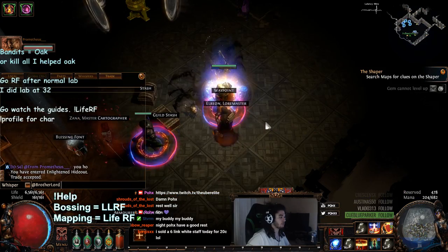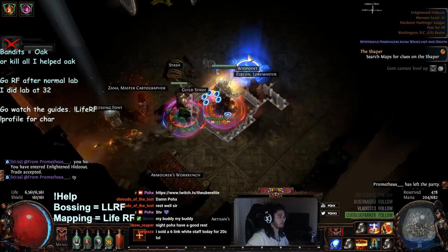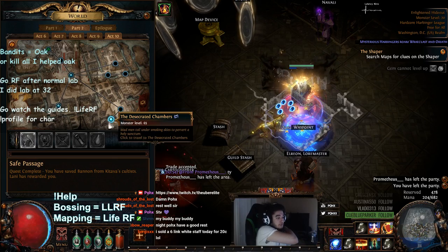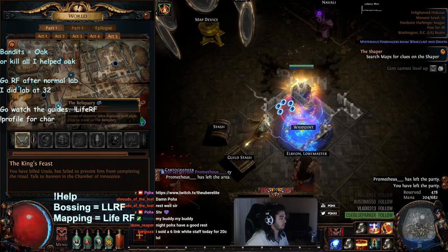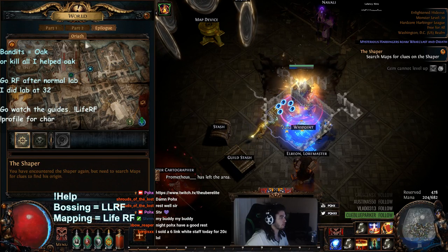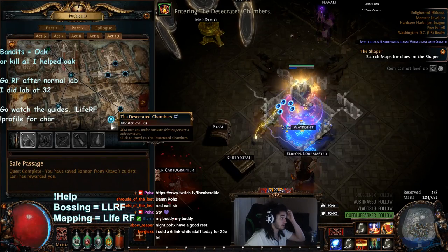The next one I want to show you is the Desecrated Chambers. This is a level 65 area, and the Desecrated Chambers can also double as the Chamber of Innocence at level 43. Let me go ahead and show you what this one looks like at 65.